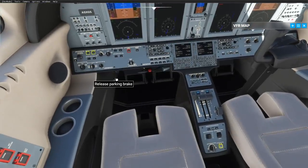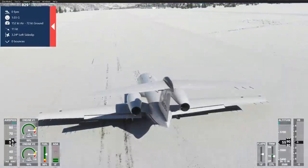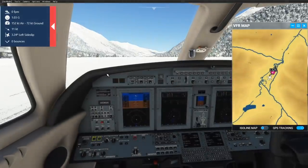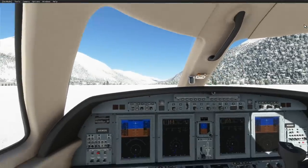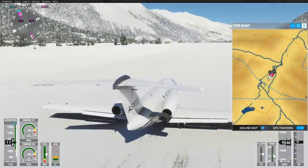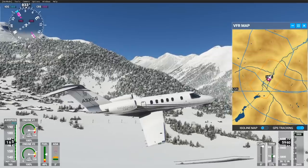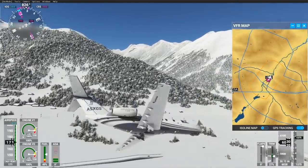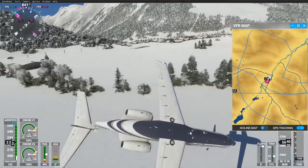We go ahead and set the flaps, release the parking brake — there we go, we are rolling. Something's wrong with this plane; I guess this runway is a little icy. Let's go ahead — coming in for a nice takeoff, there we go, some nice speed and we're off. This Citation jet — let's now go ahead and replay that flight, maybe do some stunts to watch later.